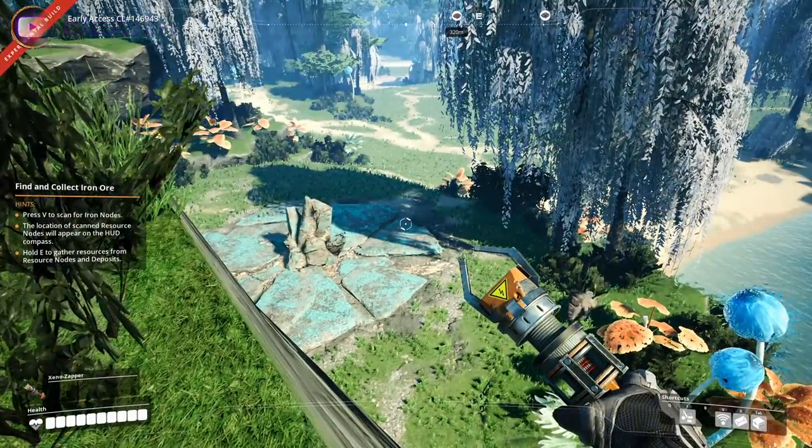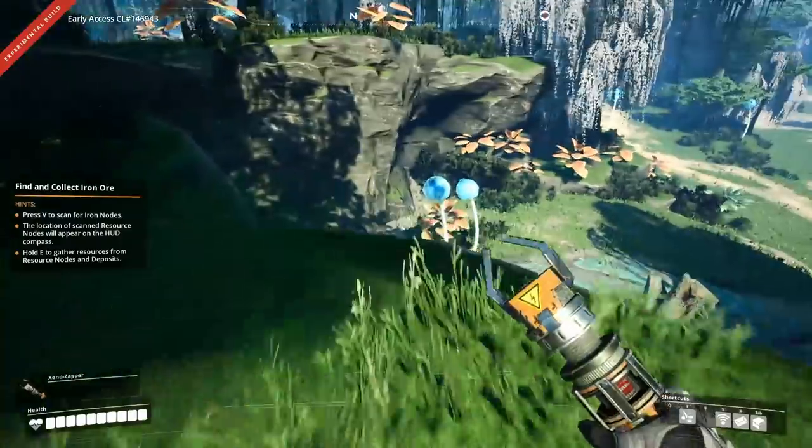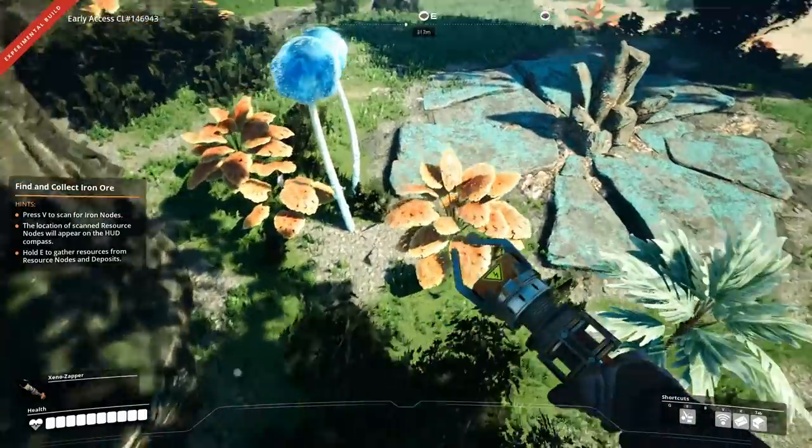The first thing we want to do is set up our hub. I'm going to keep scanning so we can get some idea about where we're going. So this is our starting location — we have copper, we have stone, and we have iron up here. Super nice. But we have a little hog to deal with.